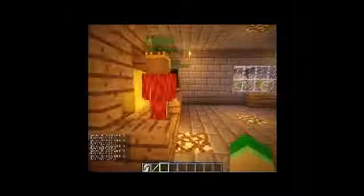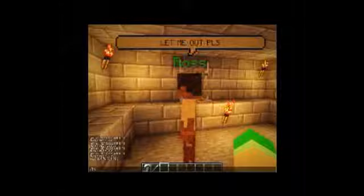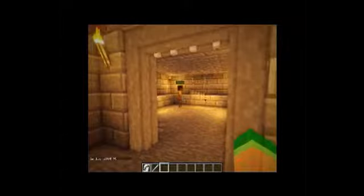Carrying on, we have this magical little lever, and this goes to our secret dungeon. Let's go down. Somebody left the door open. As you can see, there are skeletons — and this guy, Ross. Sorry pal, I can't let you out. I'll just close the door on him.